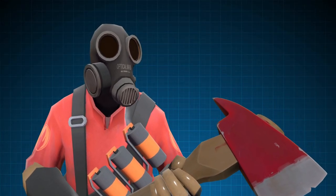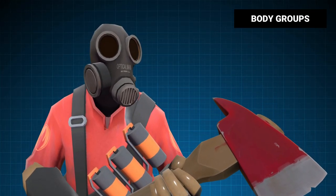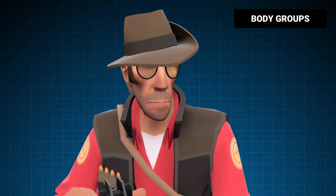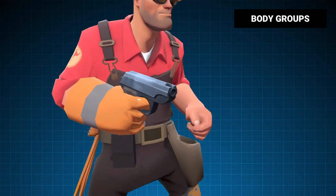To render certain cosmetics, the game uses a system of body groups. This basically means that the game has the ability to hide specific parts of the player model so that it can avoid clipping, such as the scout's feet or the engineer's glove.